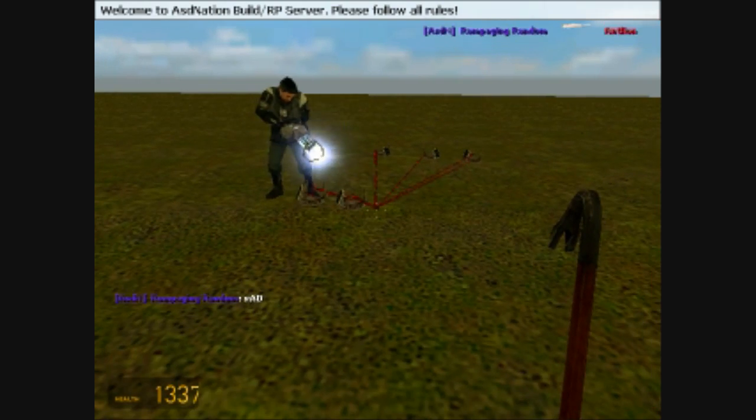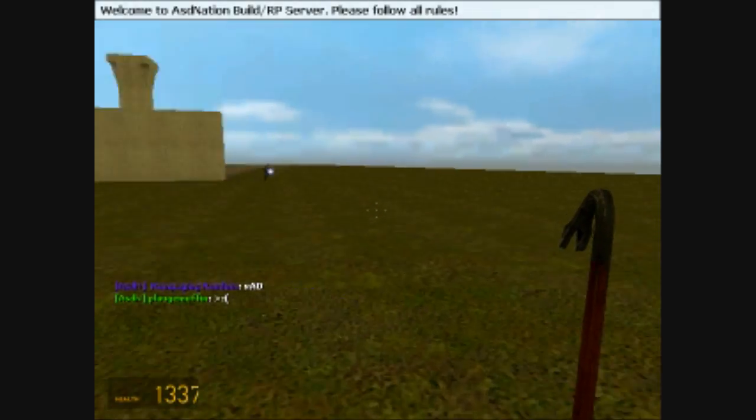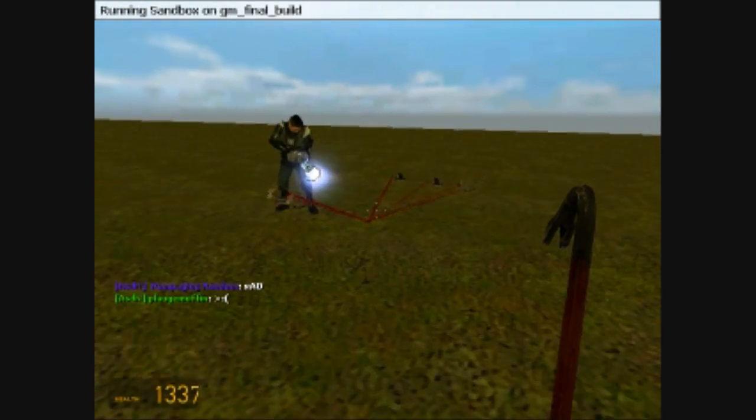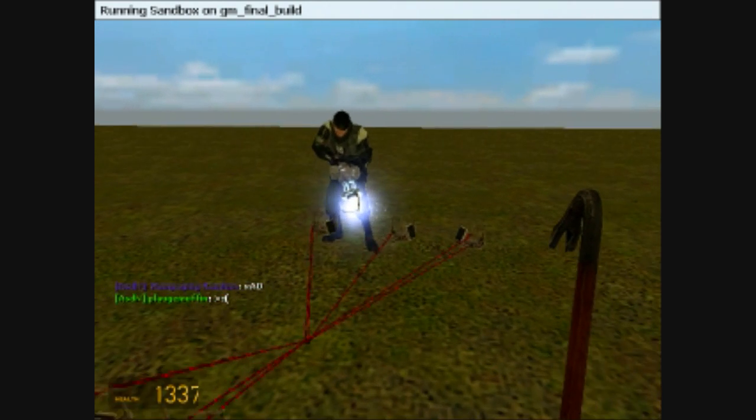As you see, it pushed us both back, knocks him clear away, and it pushes you back for however distance you want him pushed back. So for the next one, it's the zero gravity field.